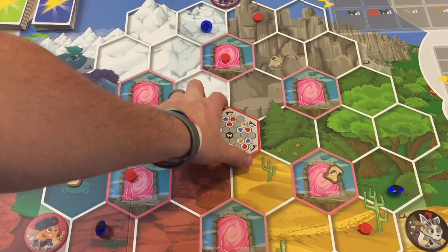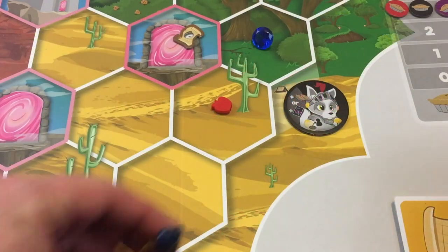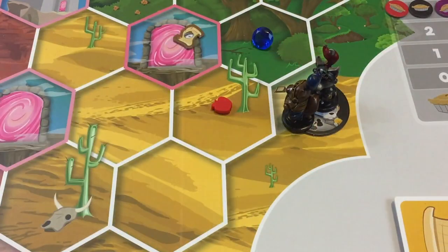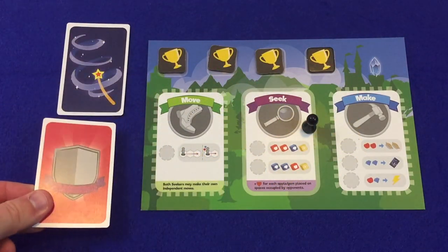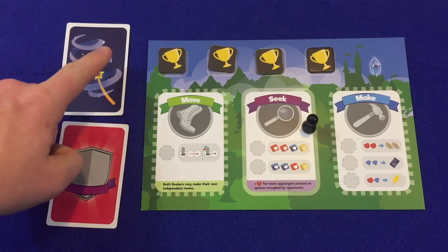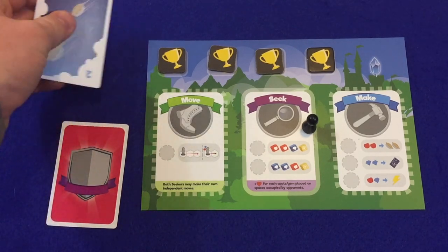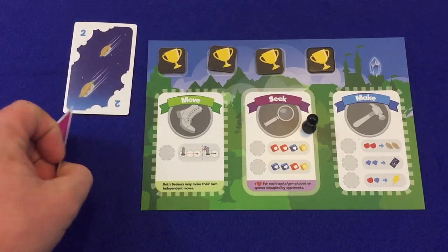Once the board has been populated, return the setup tile to the box. Players now place both seekers on their base camp. Each player is also randomly given one of these personality cards, with any extra personality cards placed back in the box. Keep in mind both the personality card and the magic spell card may be known to the player that owns them, but they are kept secret from all other players.